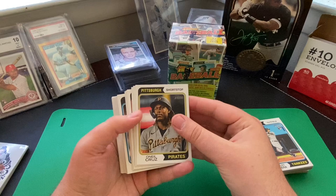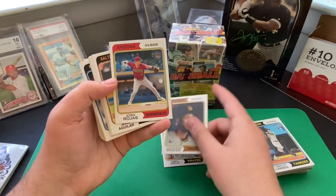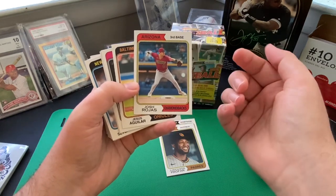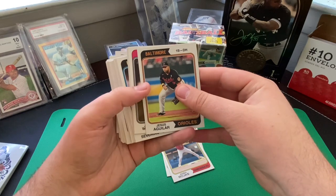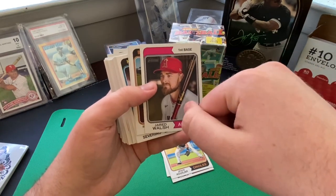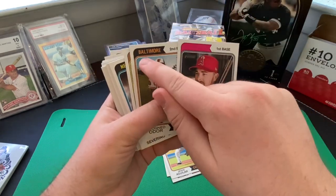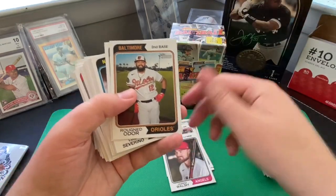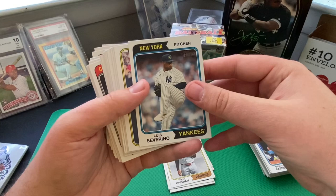Starting off: O'Neal Cruz with the Pittsburgh Pirates — obviously dealing with that broken ankle right now. Jerkson Profar with the San Diego Padres. Josh Rojas with the Arizona Diamondbacks — nice action shot, though he's listed as third baseman but looks like he's manning second or short. Jesus Aguilar with the Orioles. Jared Walsh with the Angels — all Angels cards won't have the city name up top due to some naming rights issue that's been going on for a few years.